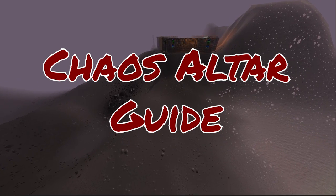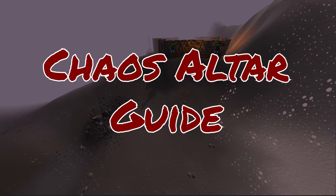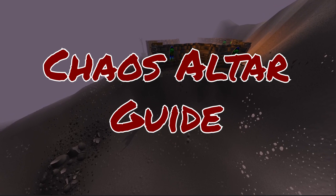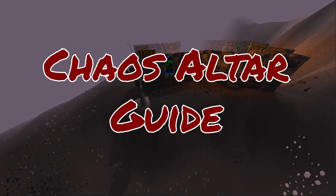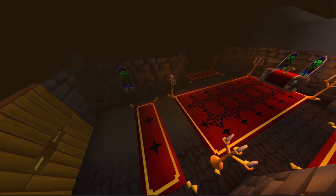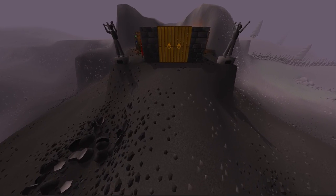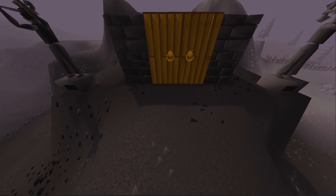In this video we're gonna learn how to properly train prayer at the chaos altar in the wilderness. Training prayer is pretty straightforward — click the bone, click on the altar — however there are a couple things that will definitely help you on your way to 99, including how to find good worlds, some essential plugins to avoid PKers, and tips to quickly escape PKers when they inevitably attack you.